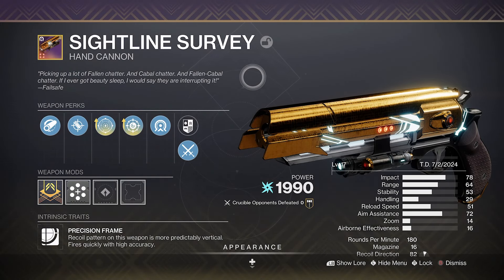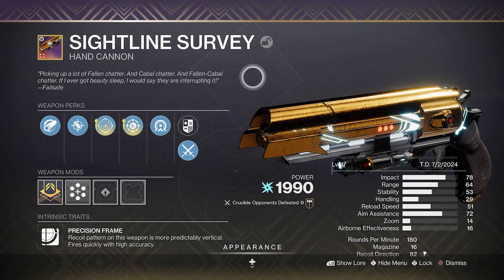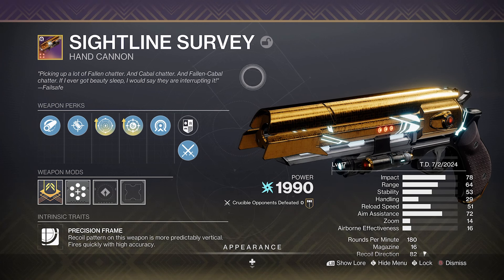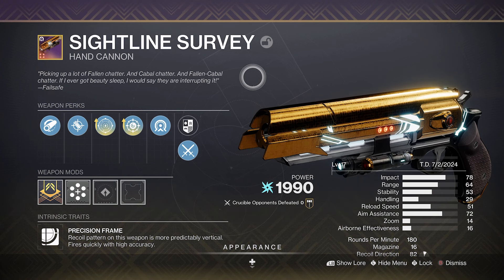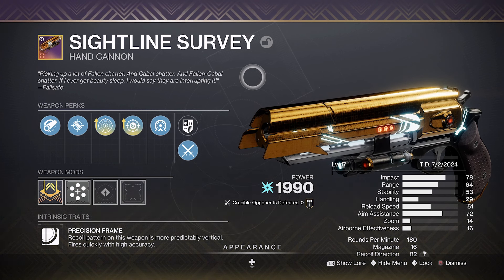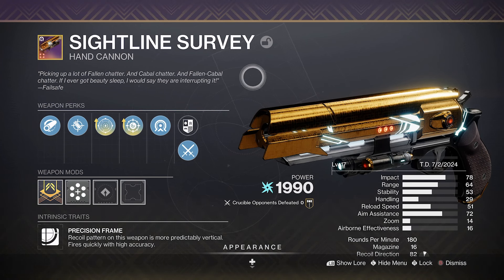180 hand cannons isn't a popular archetype in the Crucible — it just takes too long to get the time to kill. It's not very forgiving unless you have damage perks like Kill Clip, especially when you have 120s and 140s which can out-duel it with range and TTK.